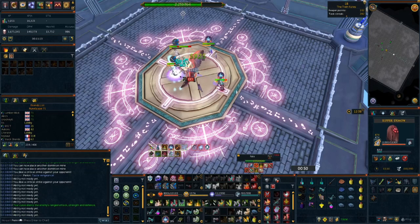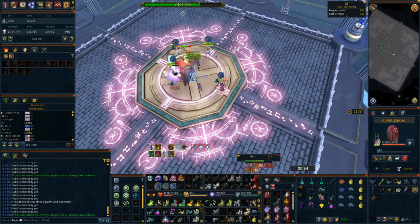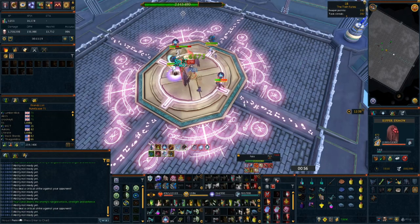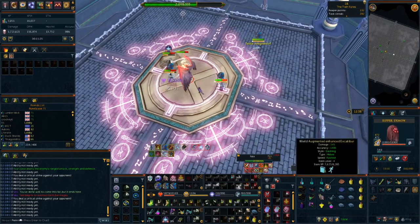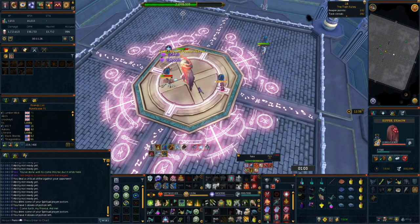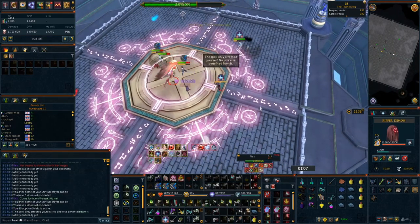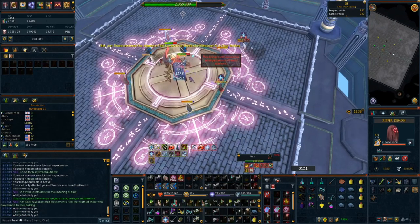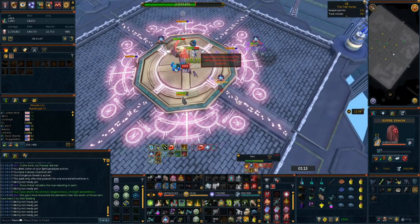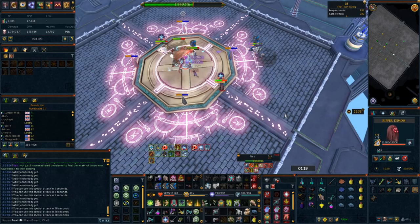As many of you are aware, magic is the weakest combat style in the game, which is why it's the last one I made. Ideally I would have liked to make this once it received a buff, but you guys have been requesting it. If you are a newer player I would seriously consider investing your time into another style such as melee for a greater long-term return. That being said, this is the beauty of RuneScape 3 — if you enjoy a specific style or boss, do what you enjoy. At the end of the day it's a game and as long as you're having fun, that's what's important.